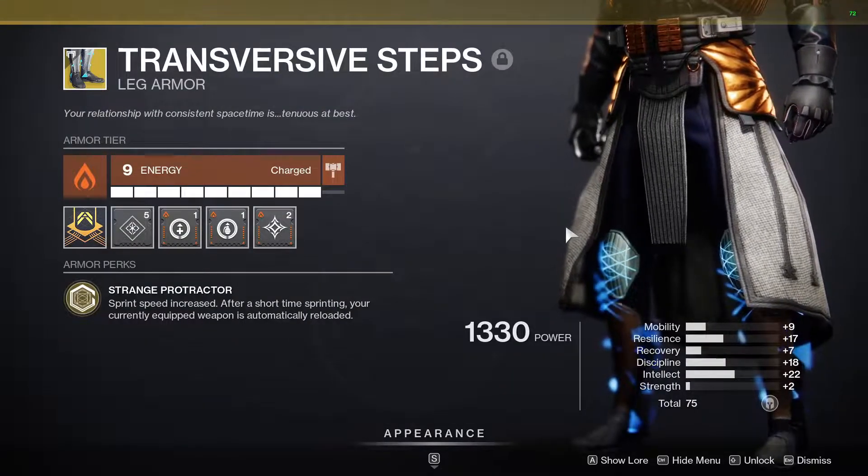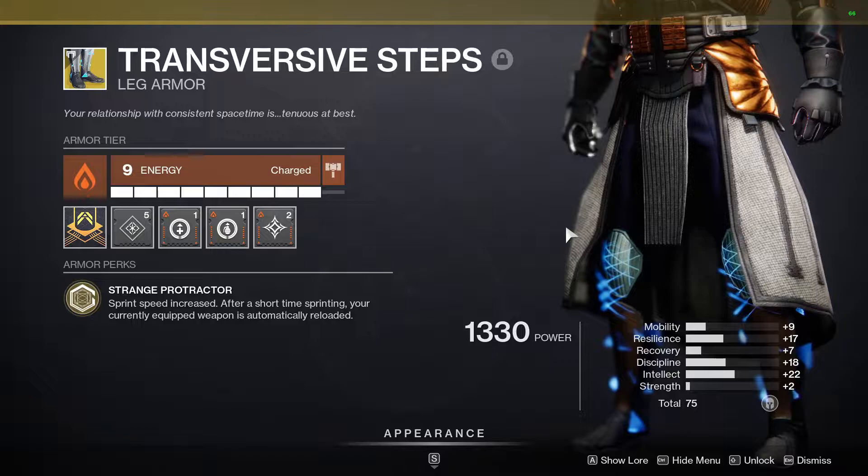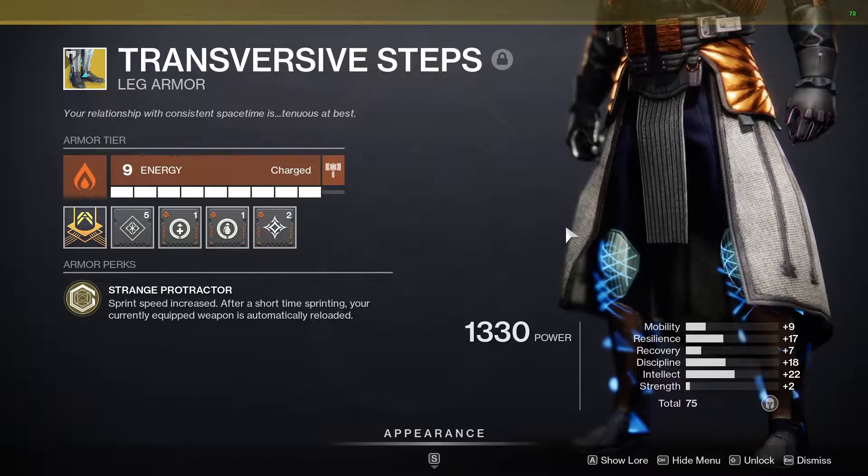Next, we have everyone's favorite Warlock boots: Transversive Steps. These buff your sprint speed, and after a short time will reload your currently equipped weapon. These are fantastic neutral game exotics.